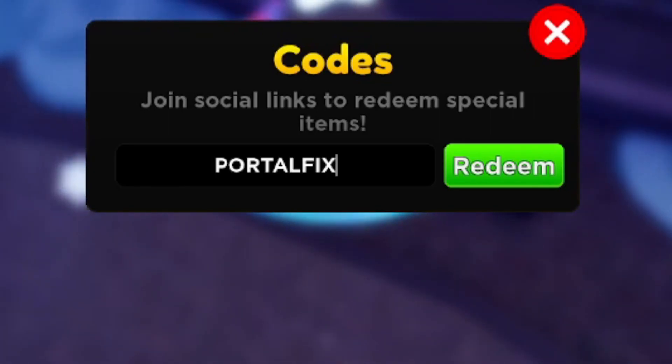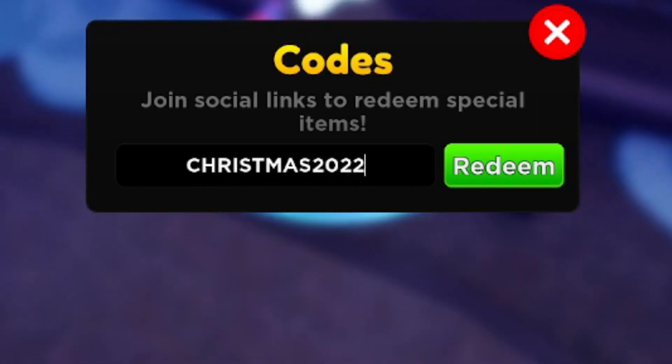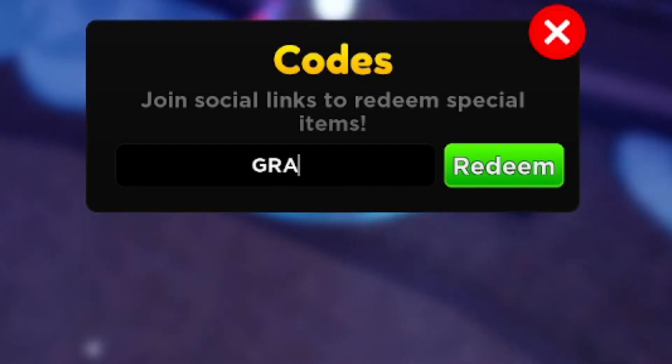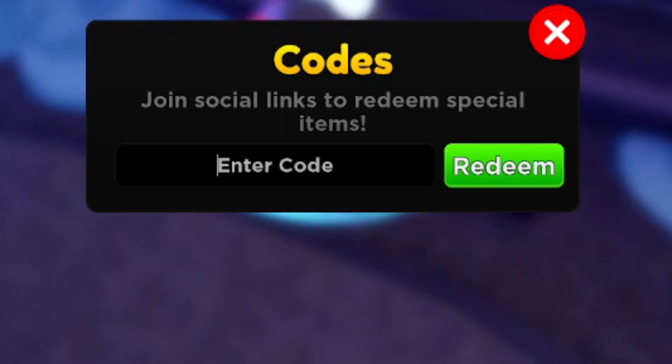Since I can't redeem those, I'm going to grind after finishing the codes to level up quick. The next working code is 'christmas2022.' Also, if you haven't subscribed yet, make sure you hit like and subscribe — I drop new codes after every update. After that, redeem code 'gravity' for free gems — this code should be active.